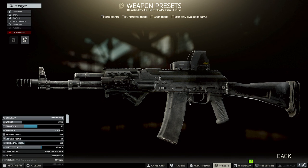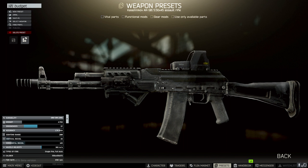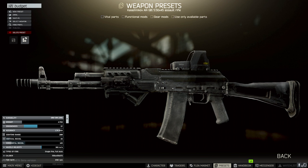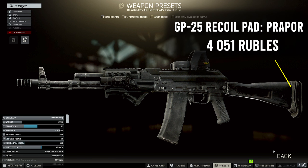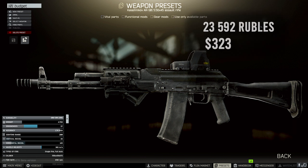Going over to the dust cover, I chose the Bastion for 6,325 rubles from Skier, which allows you to put the sight of your choice on — in my case it is the Holographic sight, but you can put whatever you're comfortable with. Our last attachment is going to be at the back: the AK GP-25 recoil pad for 4,051 rubles from Prapor, which gives you a nice recoil reduction. The final price for the attachments comes down to 23,592 rubles and 323 US dollars, not including the sight.